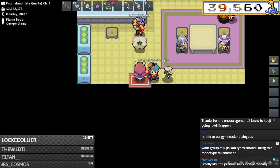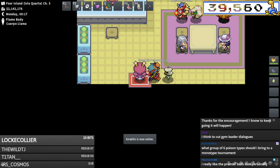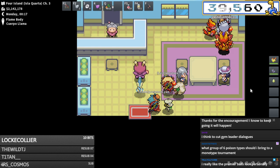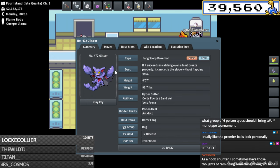Danny with six Ws redeemed PVP advice: what group of six poison types should I bring to a mono type tournament? I love this question. I think you need to bring Crobat - a poison flying type. Actually, is Gliscor? No, Gliscor is not poison type - so easy to always forget. Having that poison flying to resist EQ is gonna be so important.